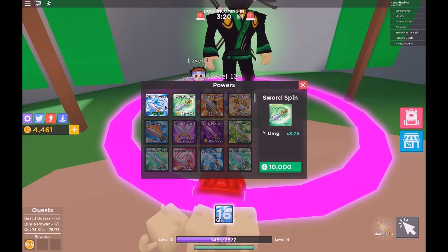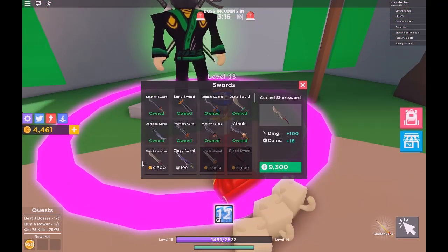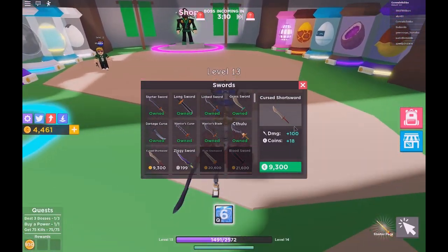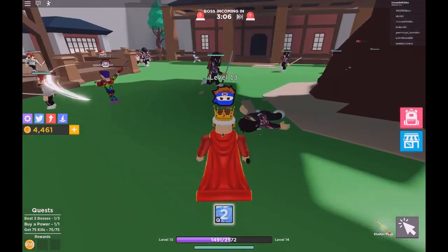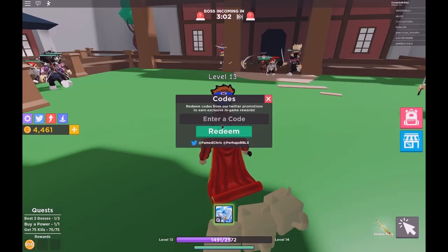The next power is Sword Spin which gives me more damage — these powers just increase your damage. The next thing I have to buy is the next stone which gives you 100 damage for 18 more coins, which is really useful. Now I'm just gonna show you the codes.